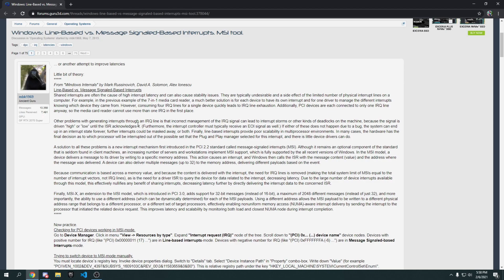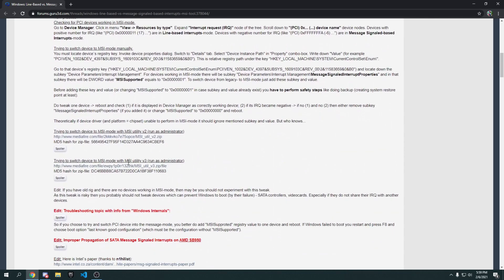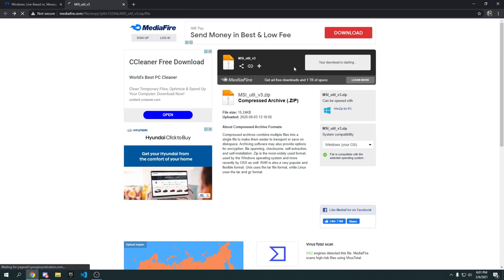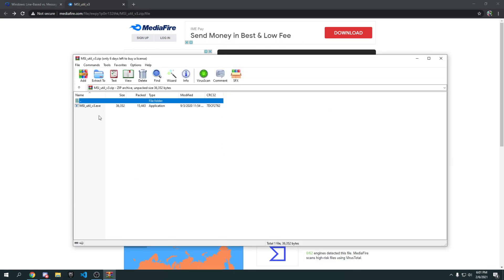Go to the link in the description and scroll down until you see FMSI Utility v3. Click on it and press download — it will start downloading. Once it's downloaded, click on the file. To open it you need WinRAR installed; if you don't have it, just search it up and download it. Once you have WinRAR, go to 'Extract To' and extract the file.